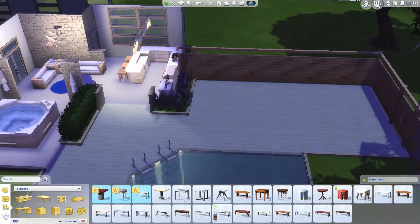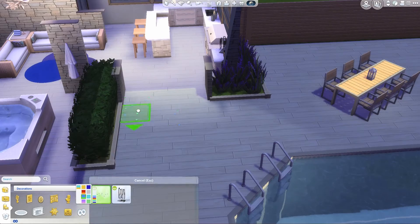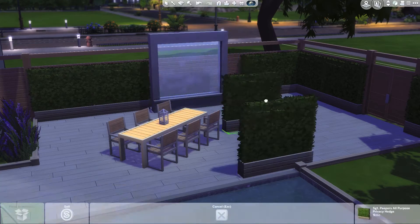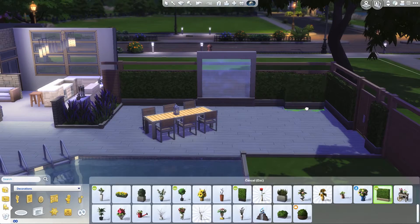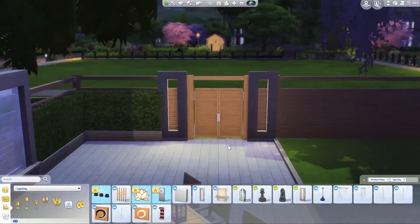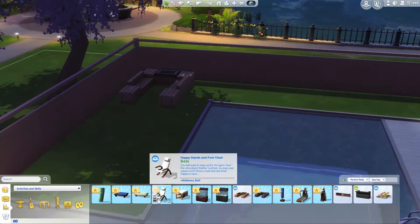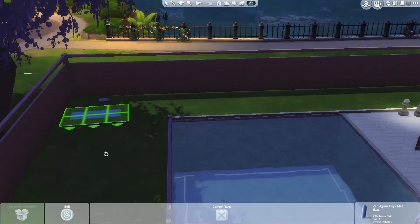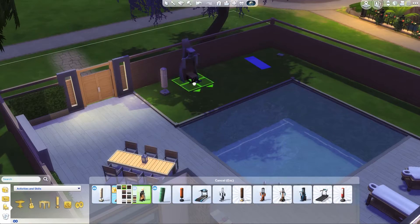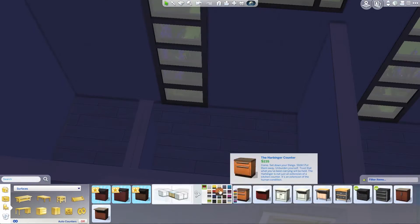Just finishing off the pool deck area, giving them a little seating area. I wanted to do the light things that came with the Perfect Patio stuff but it ended up looking awkward. I noticed that James from The Sim Supply had put lights in a bush when he did his Perfect Patio build. Those square cut-out tables I use almost too much in this build — I'm just obsessed with them.